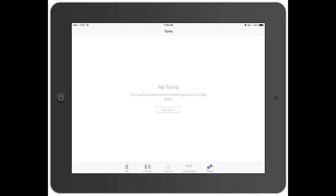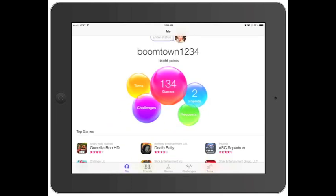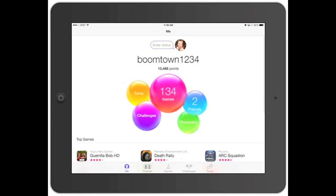That's pretty much Game Center. If you have any questions or want to find myself or the other Mac Helper Sean, my name is Boomtown1234 and you can find me on there. Shoot us an email at info@yourmachelpers.com, or find us on Facebook at facebook.com/machelpers and send us a message - we'll help you out any way we can.